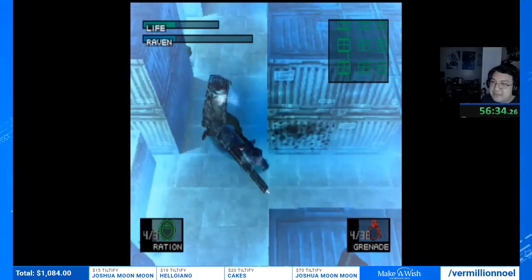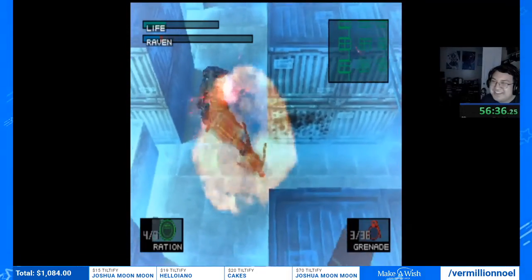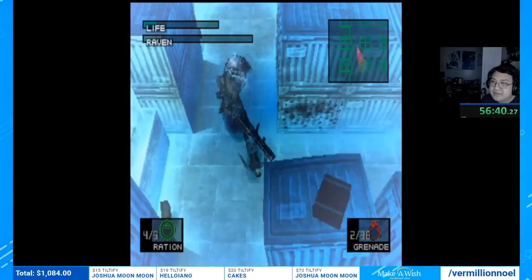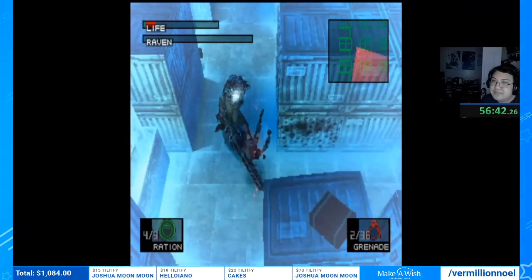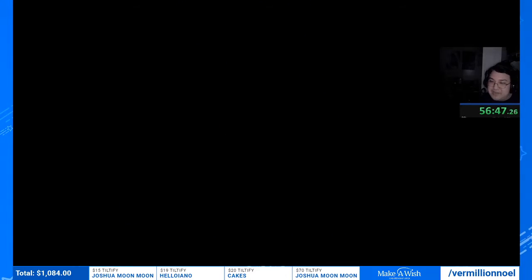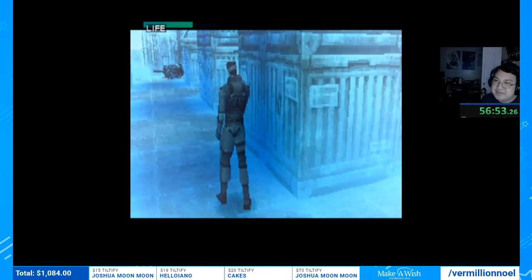Some more mashing — here we go, this is Vulcan Raven. If you've never seen this strat before you're about to see something really interesting. Yes, this is the fastest way to beat this fight on easy. Don't blink. Basically the fastest way to beat Raven is to just run into him with grenades and blow yourself up — because you have so much life on easy that this doesn't really matter.